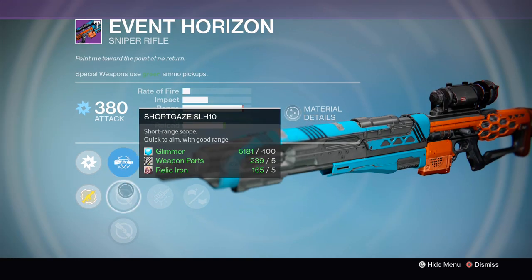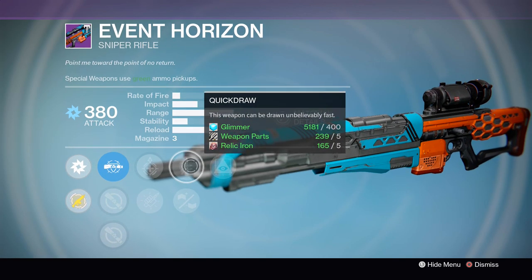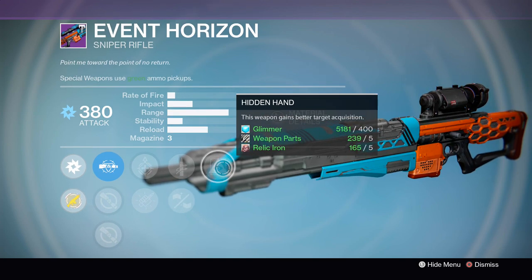Next up we've got the Event Horizon Sniper Rifle. This thing's coming with the Short Gaze Low Zoom Scope, Quick Draw, Casket Mag, Underdog, Perfectionist, and Hidden Hand.